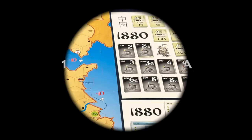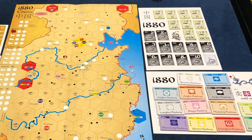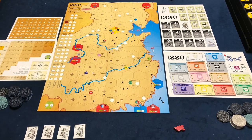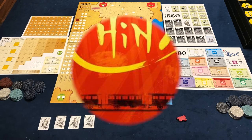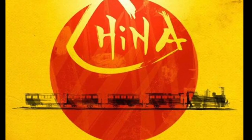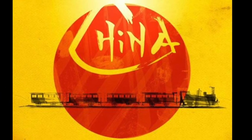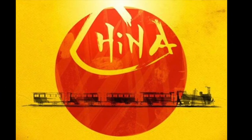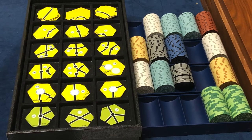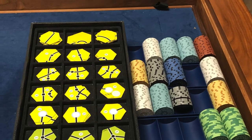1880 China Setup. Arrange the boards on the table as convenient. This setup shows the components from the Double O Games production of 1880. According to the forums on BoardGameGeek, it will get a reprint by Lookout Games in October. All we have right now is the proposed box cover. One player is chosen to be the banker. There should be sufficient space to lay out the bank's money and other components.